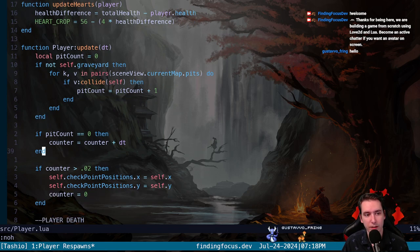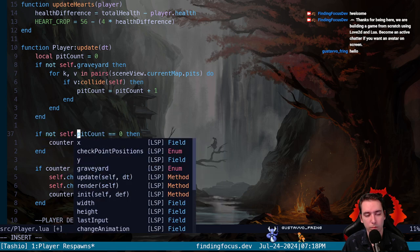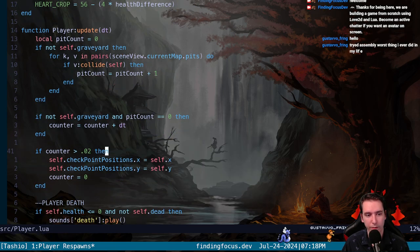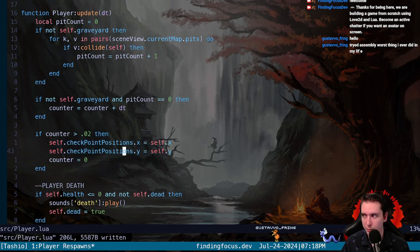This also needs to be 'if not self.graveyard' because we don't want to increment our counter if we're in the graveyard. The counter is what's triggering our checkpoint positions, so our checkpoint positions shouldn't be updating while we're dead.